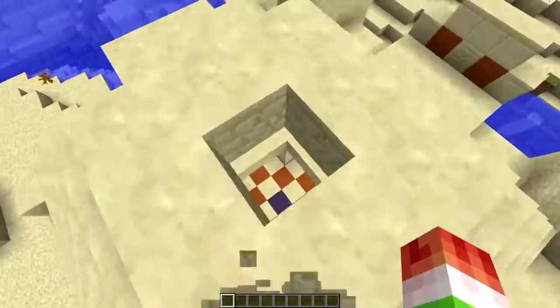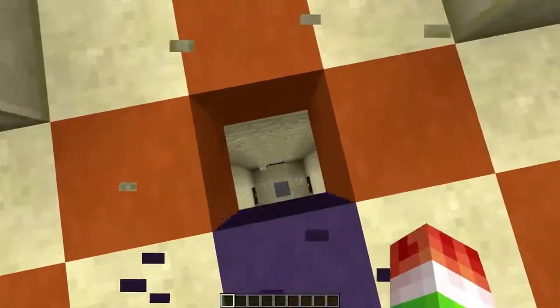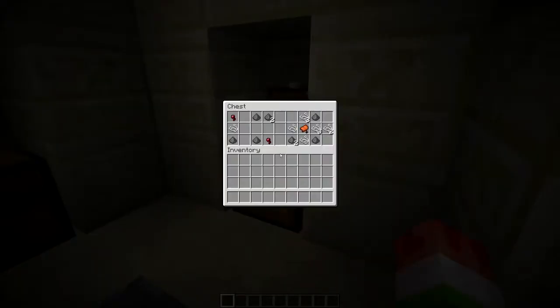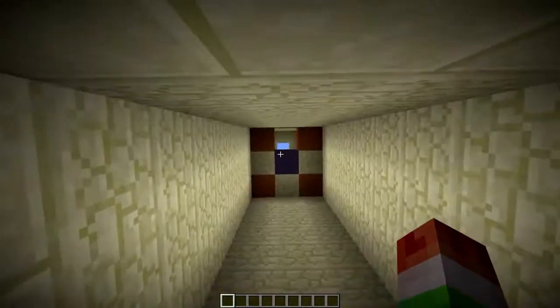I'm on the way to our secret location. Let's see what we have inside this desert temple: some gold, a little more gold, and a golden apple. Not bad, but okay - this desert temple kind of sucks.